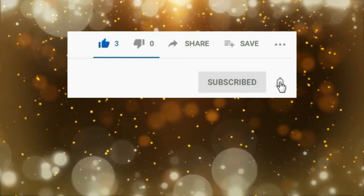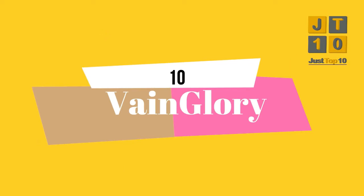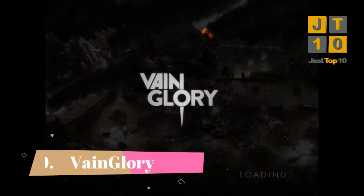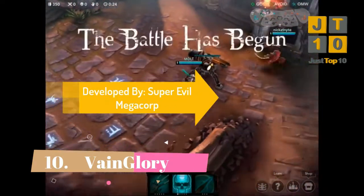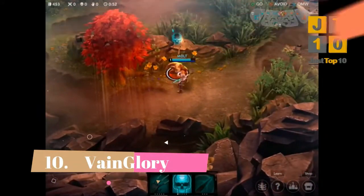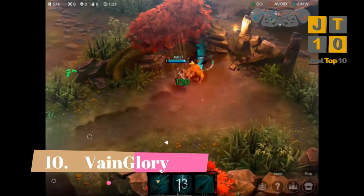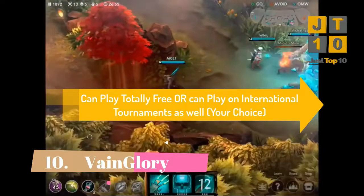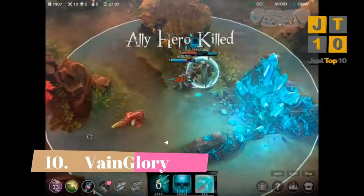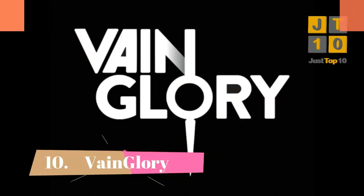On number 10, we are starting with Vainglory. Vainglory is a real-time PvP online game developed by Super Evil Megacorp. There are over 35 playable characters to unlock, each with unique abilities and playstyles. Five versus five matches can get pretty crazy but the game will not lag. Vainglory is free to play with chests and quests, but you could conceivably go pro and play in international tournaments for cash and prizes. It is rated 3.8 out of 5 stars on the Play Store and has been downloaded over 10 million times.